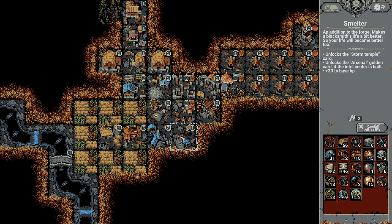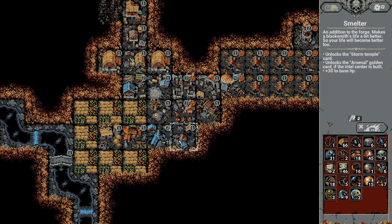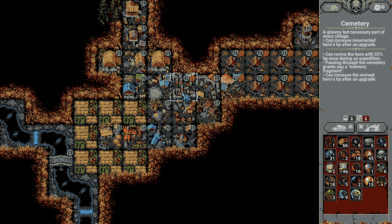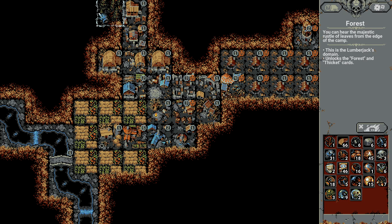Some buildings need to be adjacent to other ones. The refugee camp needs to be next to the diner. Smelter next to the forge. I think the crypt needs to be adjacent to the cemetery. The warehouses need to be adjacent to the supply depot. And once you build the forest, you need to build the lumberjacks near it, and also the other tiles of forest.